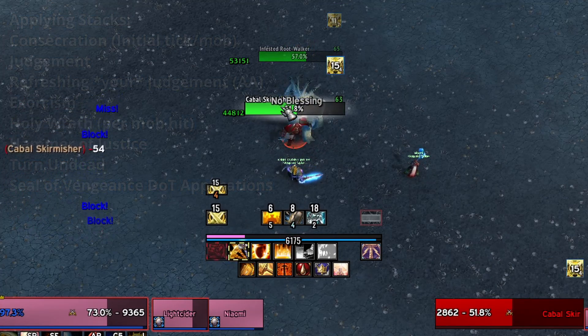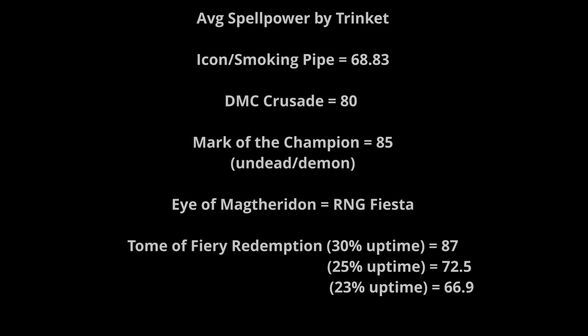Crusade surpasses Icon and Dark Iron Smoking Pipe on average spell power gained, but you lose the burst threat those trinkets provide and the extra spell power they afford during your wings window. On average you'll gain more spell power over the length of a fight by using Darkmoon card Crusade. In terms of average spell power gain for a trinket slot, it is only surpassed by Mark of the Champion on undead or demon fights, and Eye of Magtheridon or Tome of Flame Redemption assuming the best possible RNG uptime on either of those trinkets.